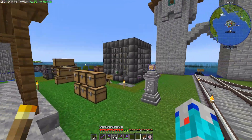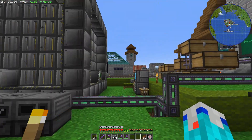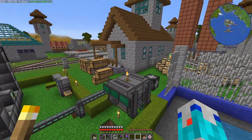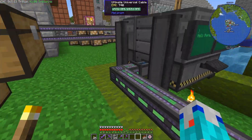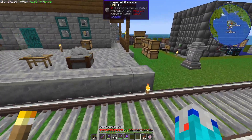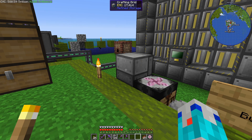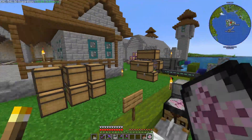This episode the plan is to move all this stuff and let the digital miner finish. I just wanted to get the crafting part out of the way. I'm gonna go away for a little while, let this thing finish, and when I come back we'll clean all this up, move these chests down there, light up down there, and then start moving this stuff.